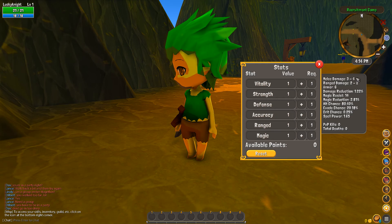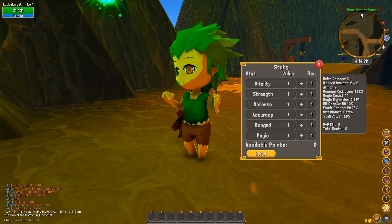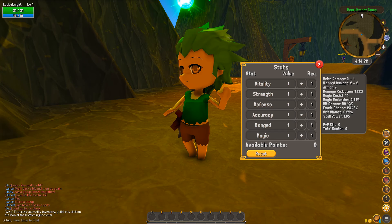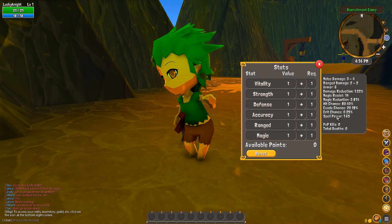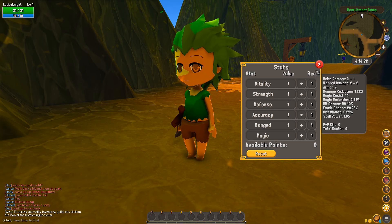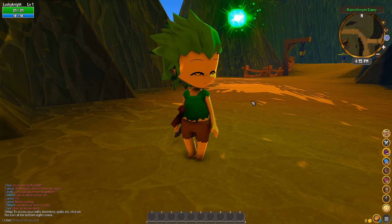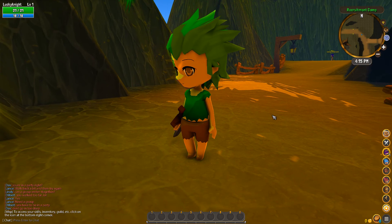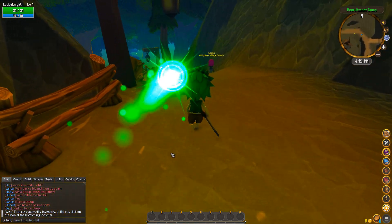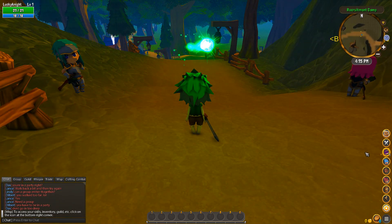It also tells us our current melee damage, rage damage, current armor, damage reduction, magical resistance, magic reduction — not sure what that is — hit chance, evade chance, critical chance, spell power, how many PvP kills we've had, and how many times we've died in total. This is a very PvP-heavy game where your gear is taken by the player who has dispatched you, so it'll be interesting to see how that plays out.